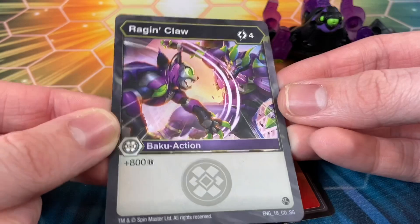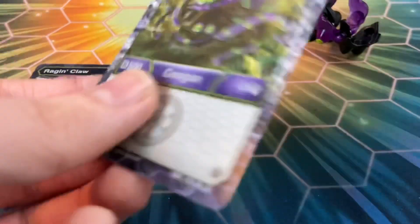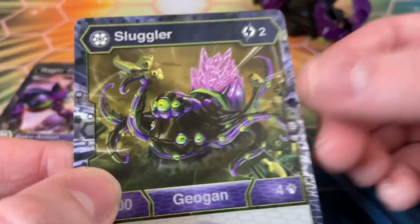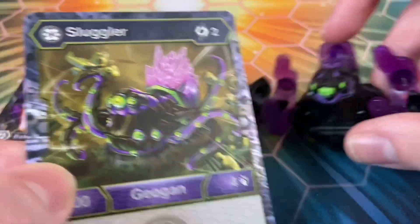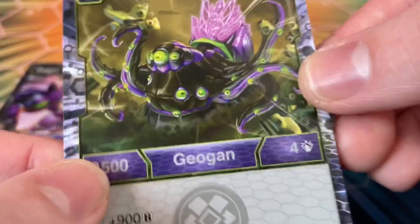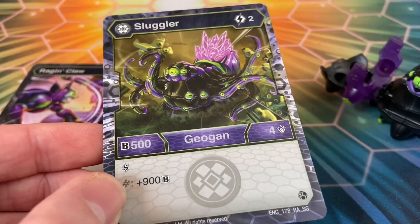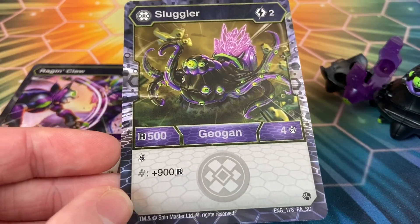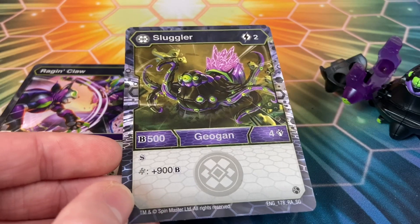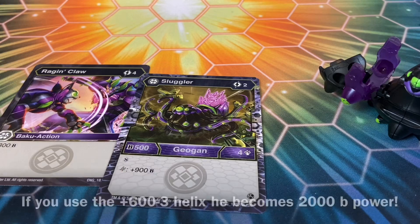We have Rage and Claw for four, we got Faraskal right there and you get 800 B-Power. Let's flip it over and see what it does. You can see how creepy this guy is — the purple section on the back represents crystals coming out, and you can see all the tentacles and little eyes. He's a two cost, really cheap — 500 B-Power for damage, and he's got Shadow Strike. On a Helix you get plus 900 B-Power, so he can get up to 1400 B-Power with Shadow Strike on turn two.